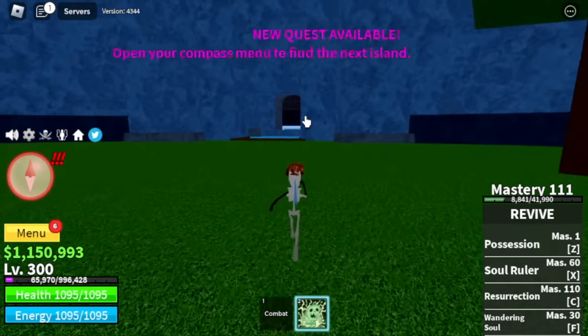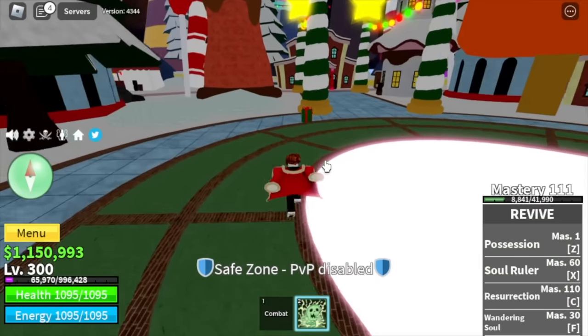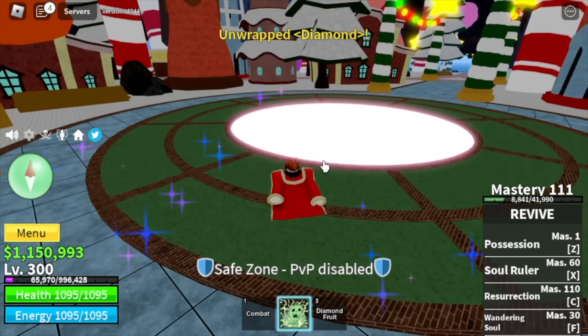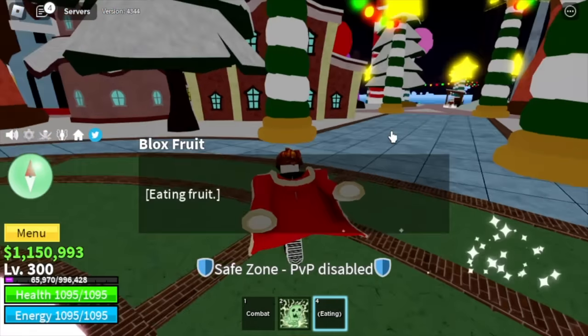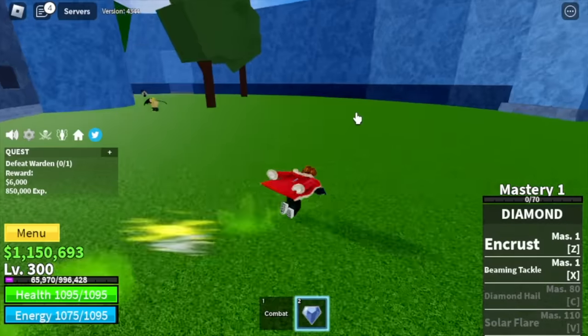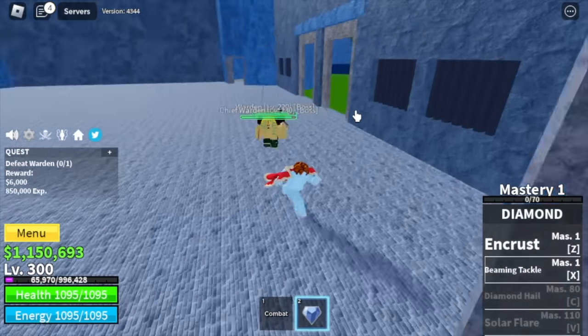We're going back to the North Pole to get our next fruit — Diamond Fruit. This fruit doesn't have the best X skill, but once you unlock the C and V skill, everything will be fine. The Z skill is the N Cross — you turn to Diamond, so no damage. Here we are going to do Wall Strat. You can damage two mobs using the Beaming Tackle, but that's the most it can damage. We're going to use only one skill until we defeat them. Once you unlock the C skill, it will be a lot faster. Diamond Drill is our target to unlock at Mastery 80.